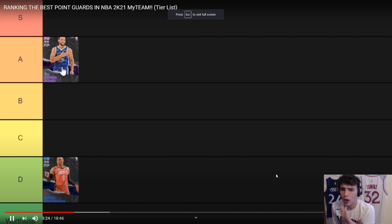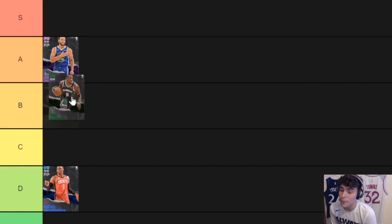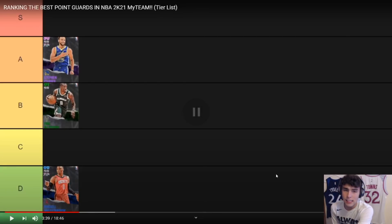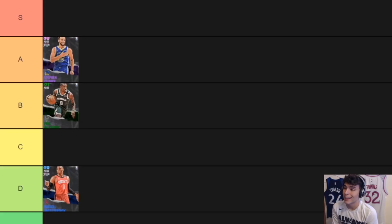I just moved my face cam to the other side so you guys can see everything. Eric Bledsoe — he's not bad, I'd put him in C tier. He's solid — Bronze Quick First Step so he can blow by people, Silver Clamps which is important, but offensively he's a little limited with only a 73 three-ball. If he's wide open he'll knock down a decent percentage though.